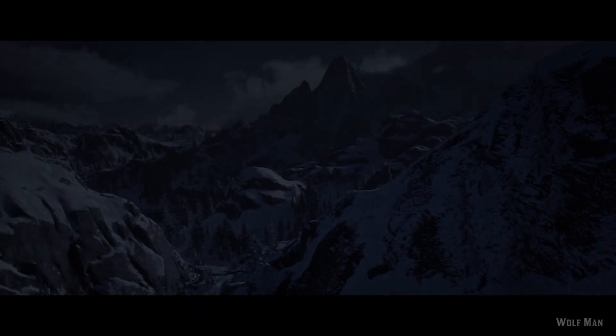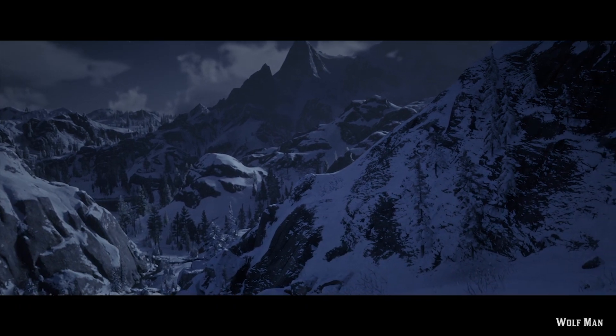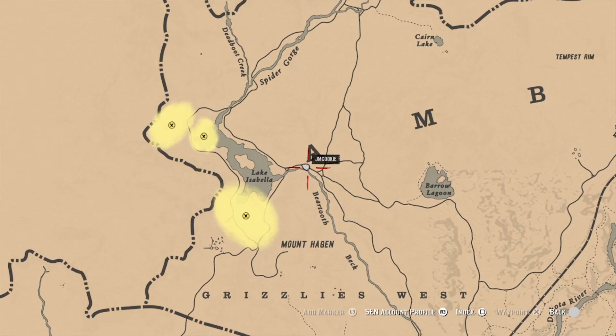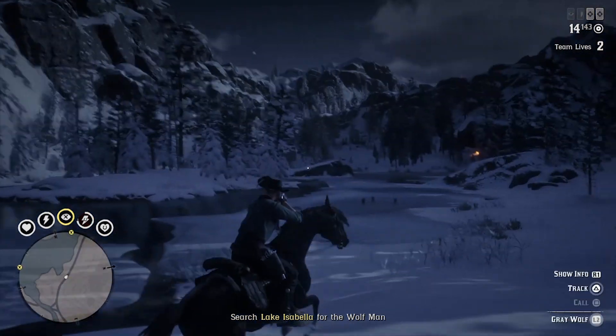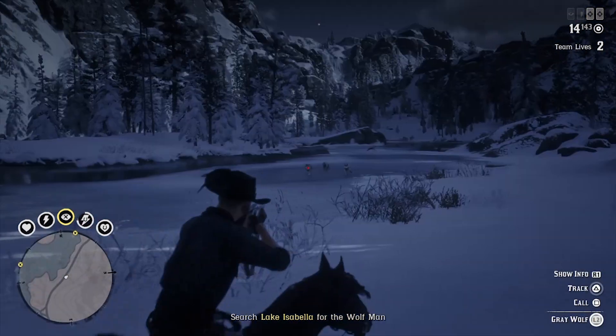As you'd expect, the Wolfman has a pack of wolves on his payroll. After the cutscene, you'll appear in the location of the target and be shown three areas of the map. Your best bet is to go for the two that are grouped together to maximise the chance that you'll find him quickly, as the third area is a little bit of a ride away from the other two.